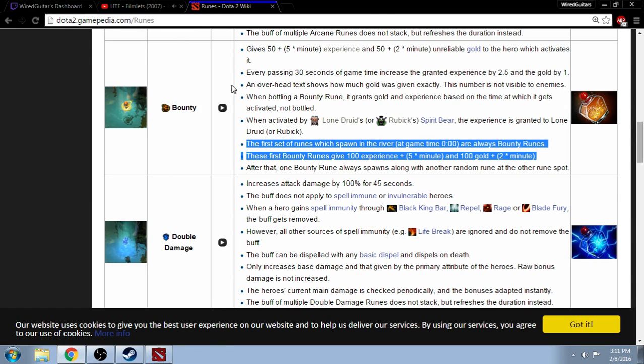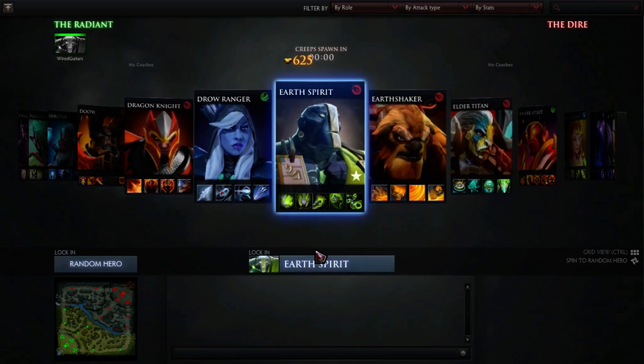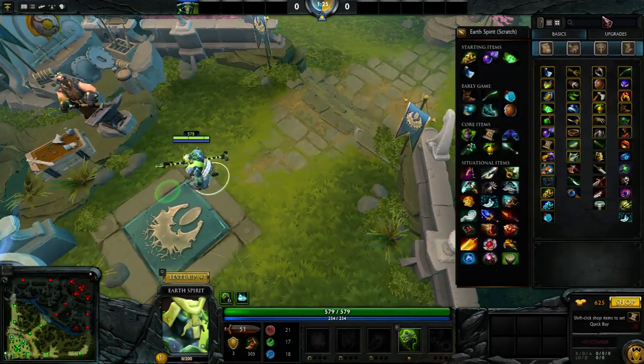The most important thing you need to know about Bounty Runes is that the first set spawns two Bounty Runes on both sides in the river that are double what they normally are worth. These ones give 100 EXP and 100 gold — not technically double because they always scale up, but they're worth a lot, and you need to get them. I'm going to show you how to get them this game.